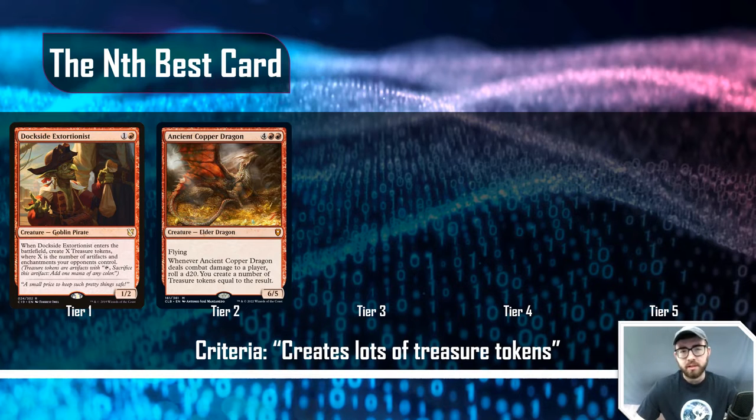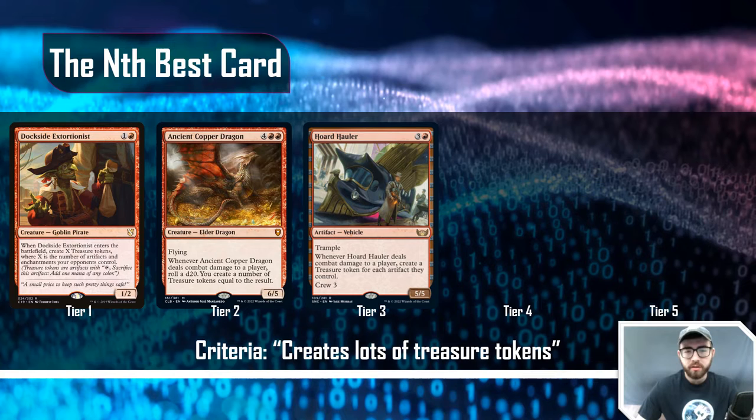For tier three, Horde Hauler is a good fit. It's a three-and-a-red artifact vehicle with trample, a 5/5, with crew three: whenever it deals combat damage to a player, create a treasure token for each artifact they control. It's kind of a mini Dockside Extortionist, but I probably wouldn't play it at tier two — it doesn't feel powerful enough. Similarly, I probably wouldn't play Ancient Copper Dragon at tier three unless I wasn't running a lot of ramp.